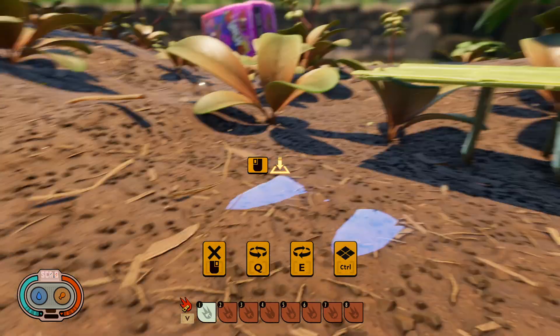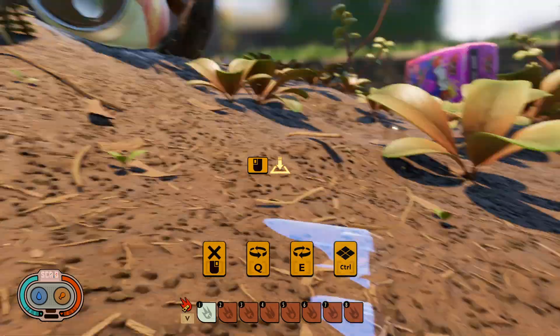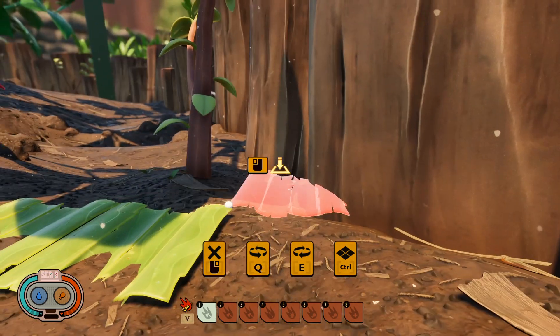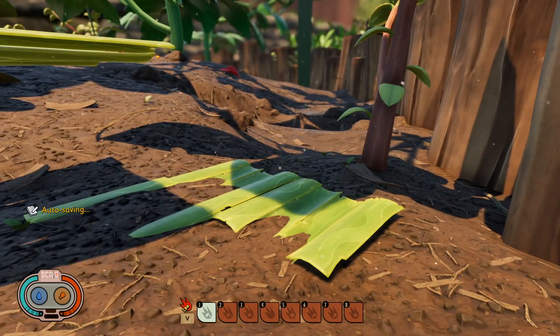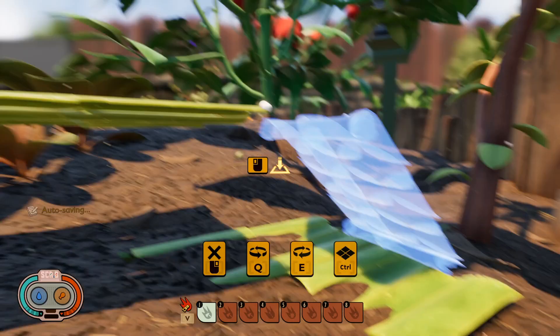So initially I thought it just snaps to the world grid, but as you can see I'm holding it now and it doesn't do that. And then if you hold it when you're building stuff, you would think maybe it just snaps to make it an easier square — but no, this is me not holding it and it does exactly the same thing.